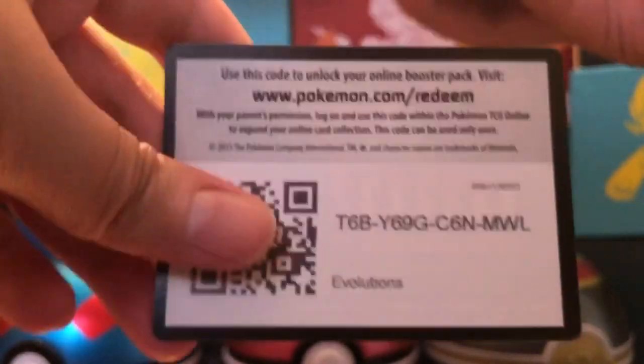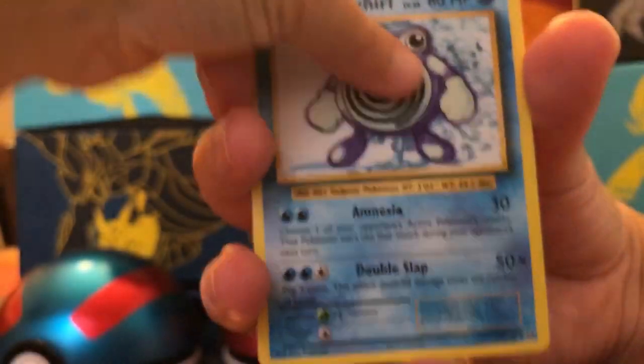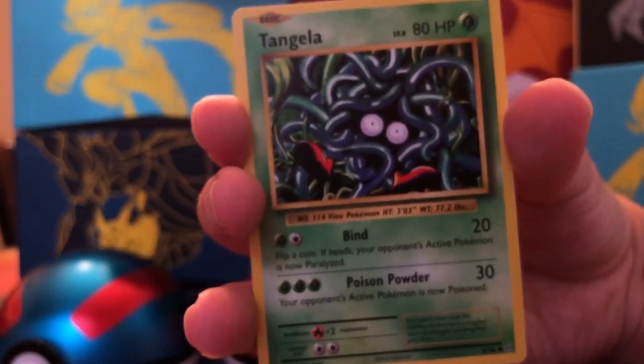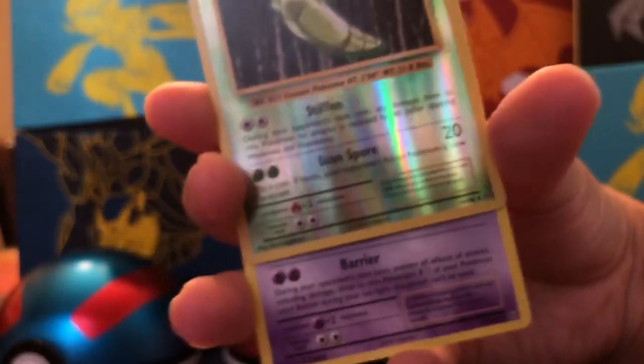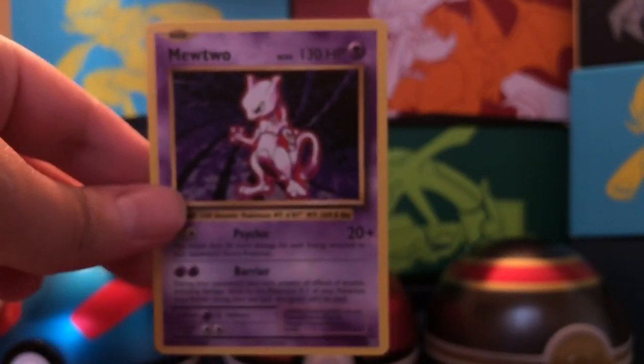We still have two packs left - XY Evolutions or Primal Clash? Evolutions. There is a Charizard card that we pulled in the Evolutions set - these cards look just like the base set, very nostalgic. Three cards to the front: Porygon, a Full Heal, Poliwhirl, Sandshrew, Weedle, Tangela, Ponyta, Doduo, Reverse Hollow Metapod. And the rare is a Mewtwo - non-holographic rare, but Mewtwo is a cool card.